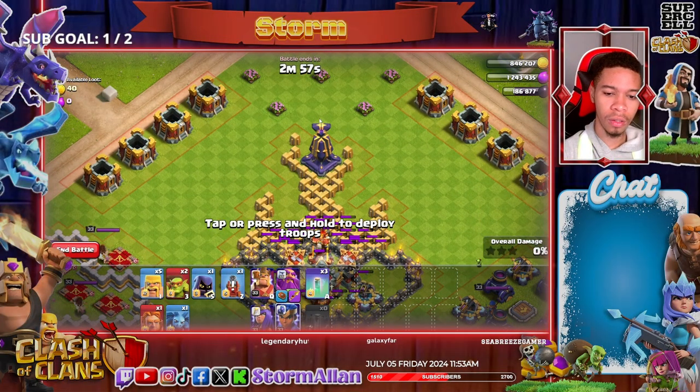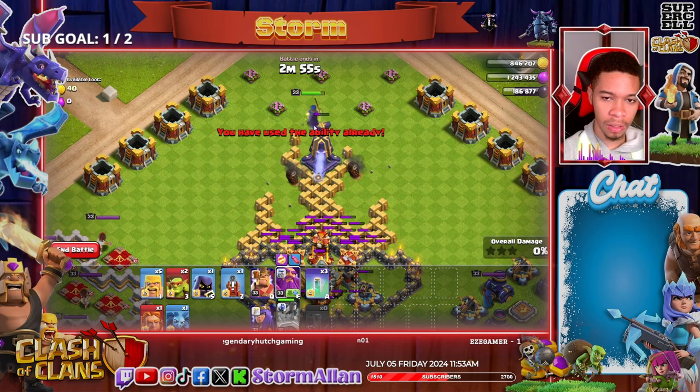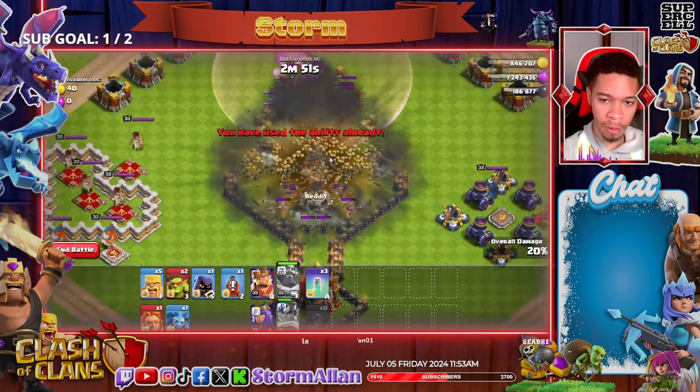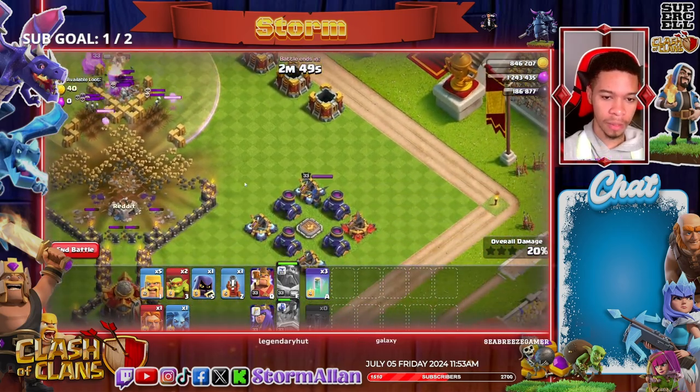In the center of the base, you're going to get the Royal Champion down, activate her ability, wait for her to take out the Monolith. Once the Monolith goes down, you activate the Grand Warden's ability, and that goes down too.